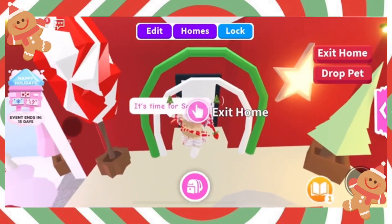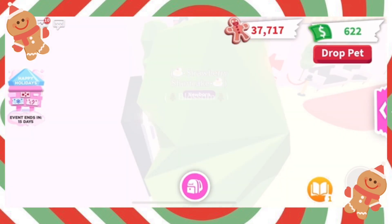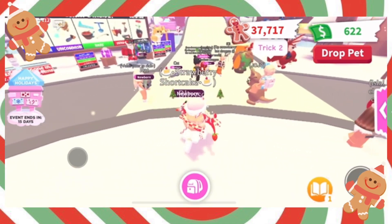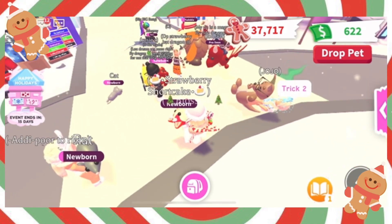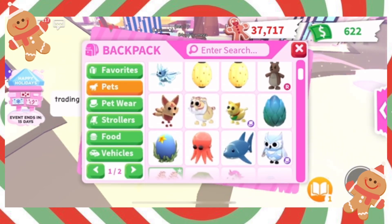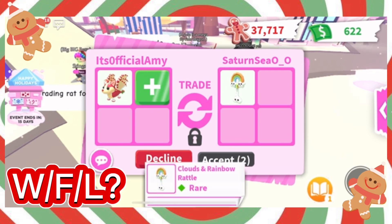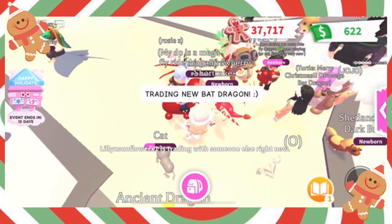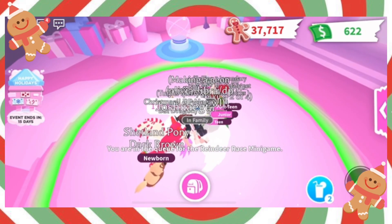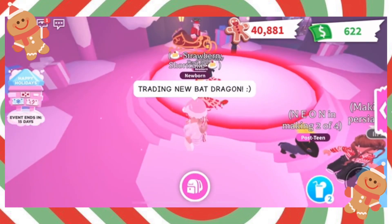Let's start by teleporting to the main area so we can trade people. Feel free to comment down below if you think the trades are fair or a loss. We have our very first trade — I'm just going to start by adding the bat dragon. Here is our first offer: they added a rainbow rattle, which is still available in the game, but personally I don't think it would be worth a bat dragon.